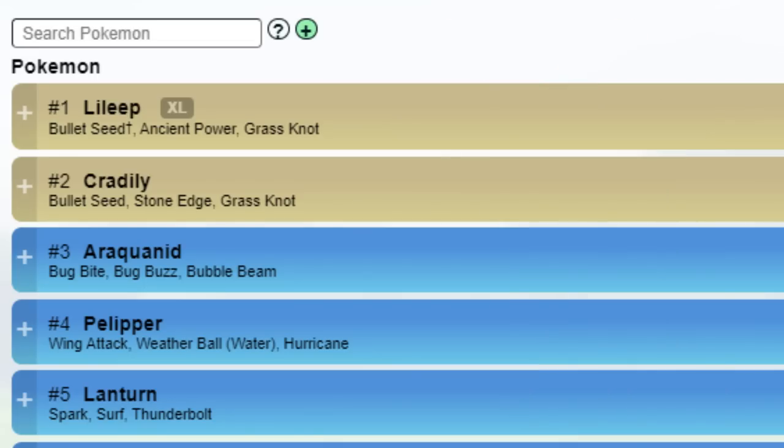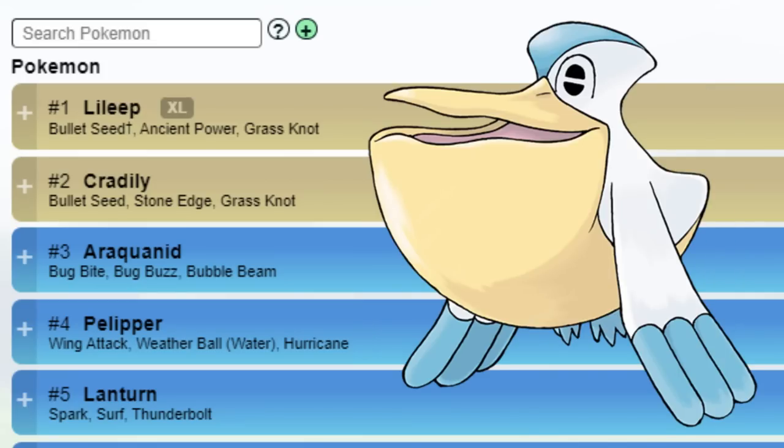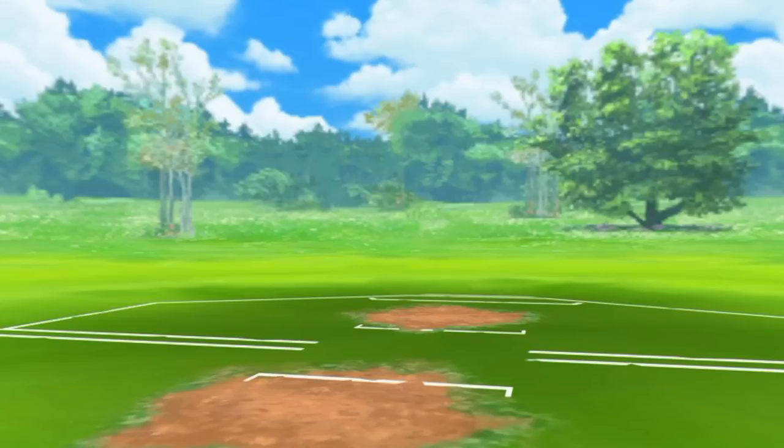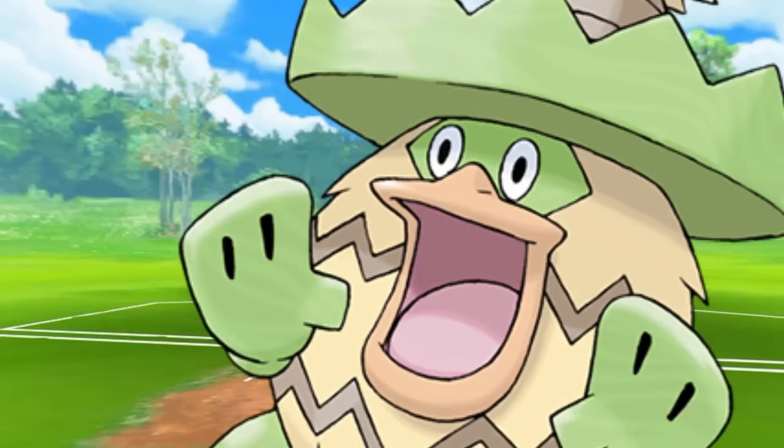After that, we have Pokemon like Araquanid with Bug Bite, Bug Buzz, and Bubble Beam, and also Pelipper with Wing Attack, Weather Ball, and Hurricane. Overall, this meta is looking kind of interesting. I'll have to dive into some teams this week to see how well it actually is, but on paper it's looking like Razor Leaf is going to do a lot of damage to teams that aren't prepared for it. Let me know down in the comments what Pokemon and teams you guys are planning to run for this meta, and like always, thank you for watching. I'll see you in the next one.